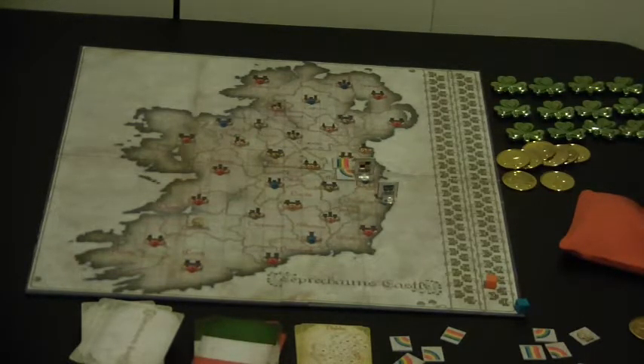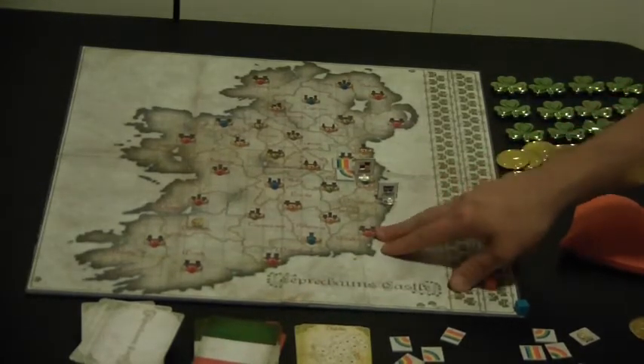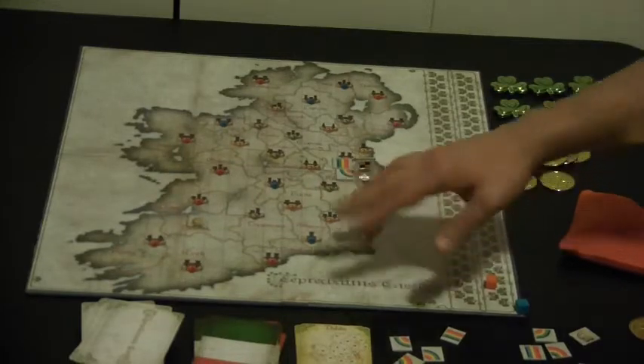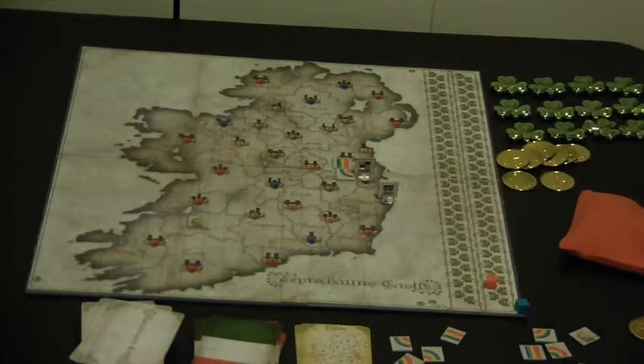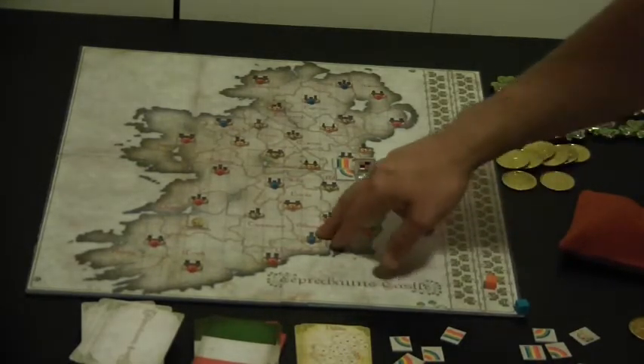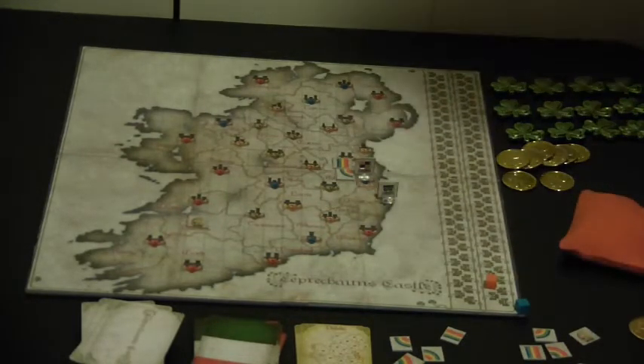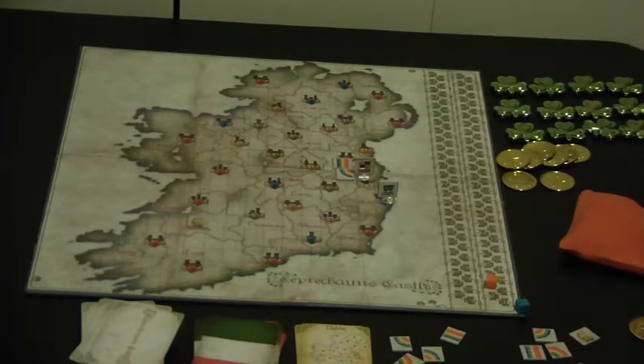There are just some other fun things to mention. There are 32 counties — all the real 32 counties of Ireland. The family crests have their origin within the vicinity, and I even tried to place the castles on the map relatively close to where the actual castles exist. That was fun research. I've been to Ireland a few times and it's a beautiful country. Some of my friends call that kind of learning 'covert curriculum,' which I thought was neat.